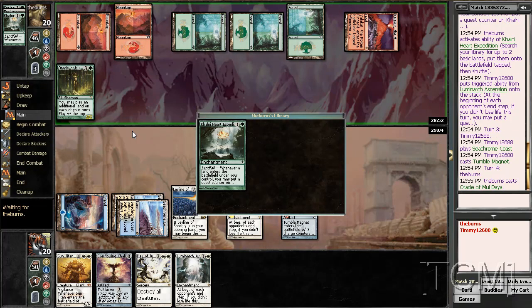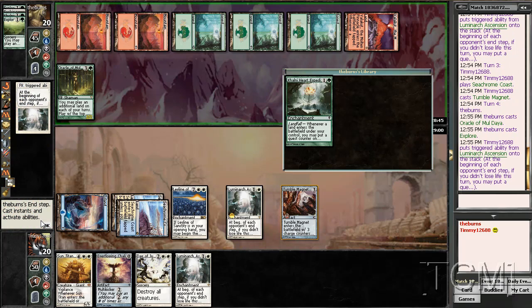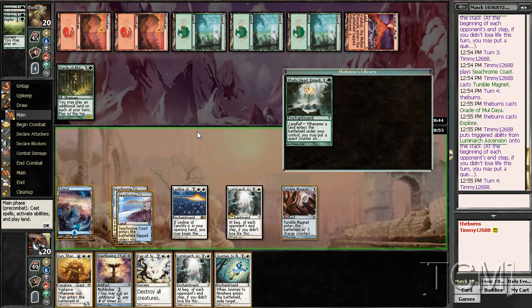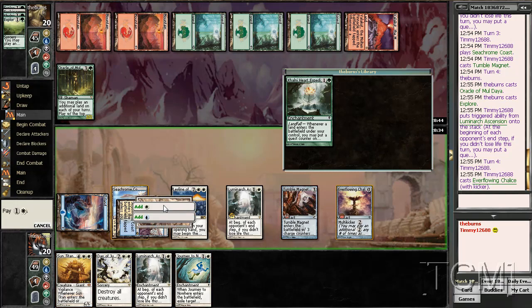Play Tumble Magnet, that's a turn. Missed Explore. Oh it's Khalni Heart Expedition — so he has two Expeditions. Plant Journey to Nowhere. Yeah, I think that's Journey-able. Let's do this correctly — Chalice for one. I've not played a lot of Chalice so I may mess that up a couple times.